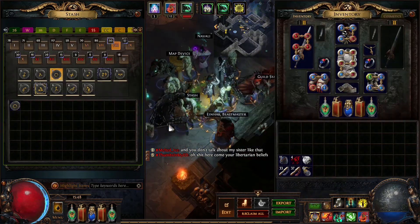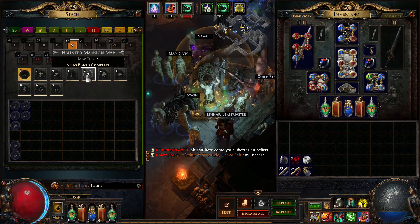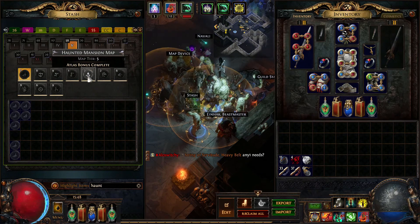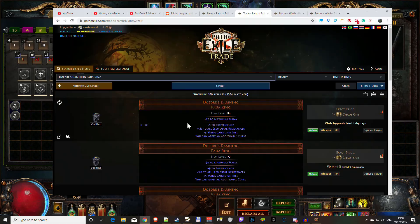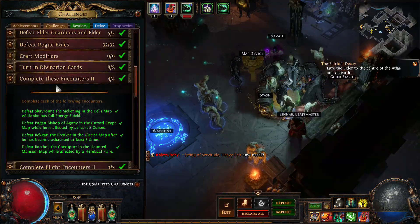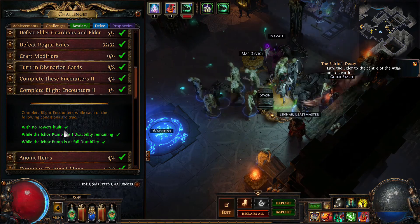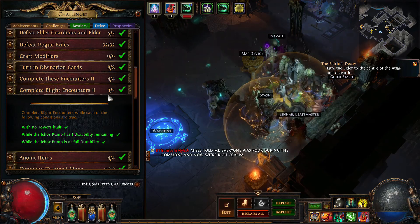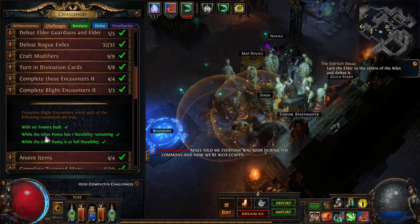Haunted Mansion - this time around it's in the Blight league, tier 5 map.